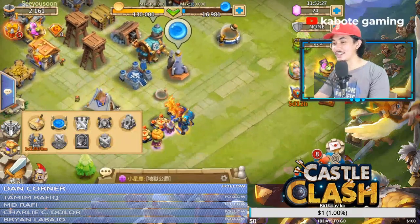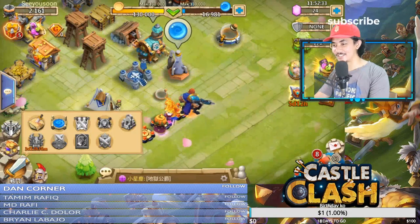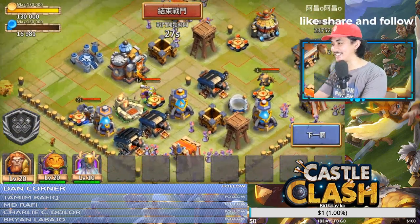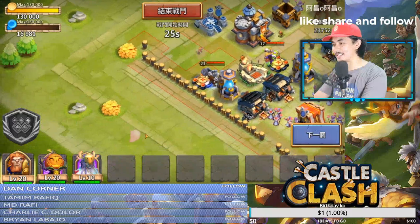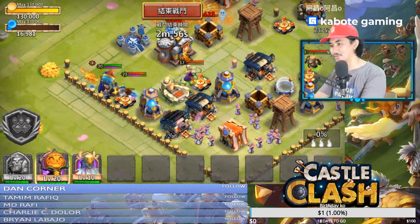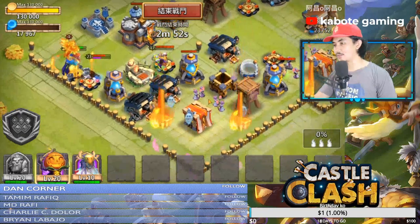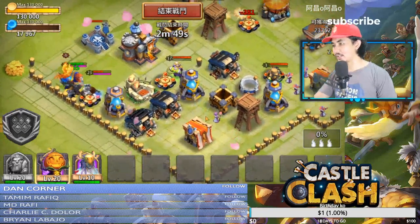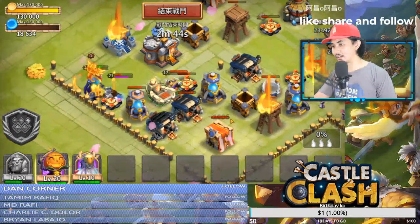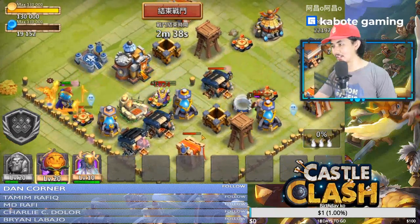I just want to do a normal raid and see how it goes. Let's drop him next to this Executioner. That's the proc right there — killing all the troops! Wow, now the buildings. Come on, kill that Executioner!